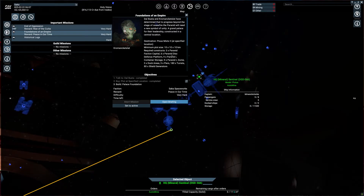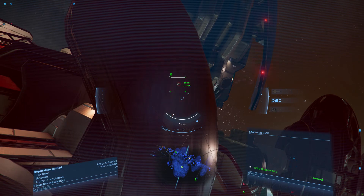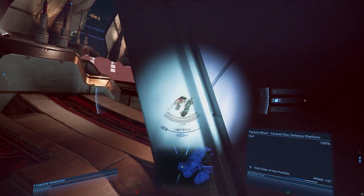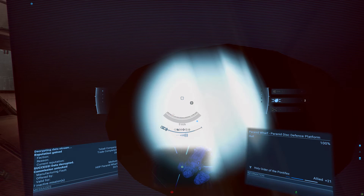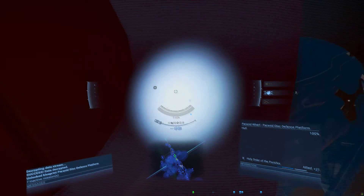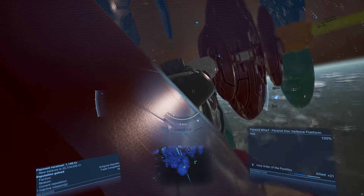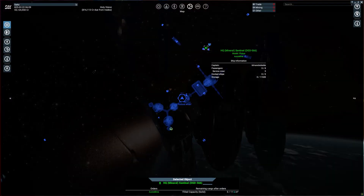Paranid disc defense platform — that is exactly what we need. Spacesuit EMP — Kaboosh! We'll nuzzle in here, hopefully get that blueprint. It's been a while since we've pilfered some blueprints. Commission unlocked — that's not what we need, we need the blueprint. Number two — there's the Paranid disc defense platform blueprint. Sweet, so we got that taken care of. And a permanent trade subscription — now all of my traders are aware of the Holy Order's stations and exactly what prices they charge. Not bad at all.